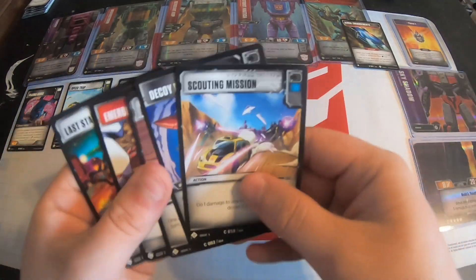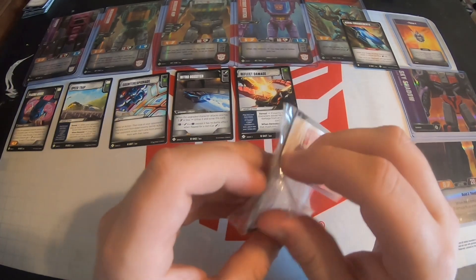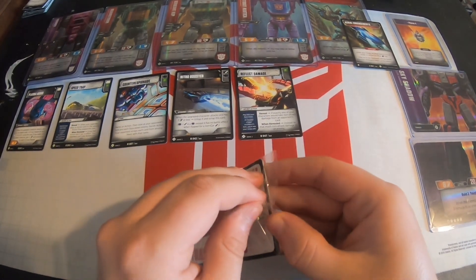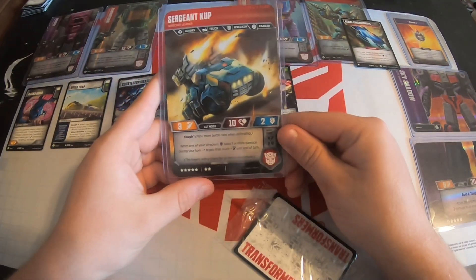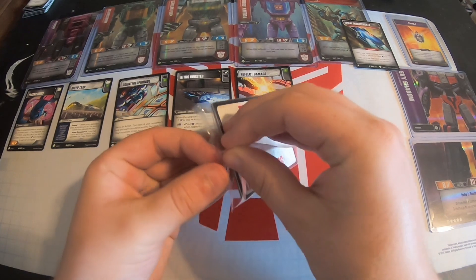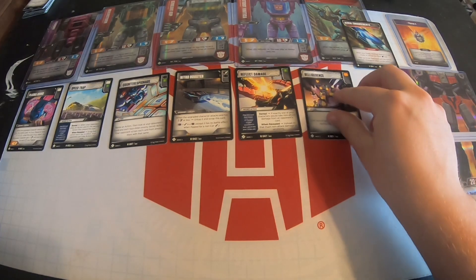Reflect Damage — that's going to be an interesting sideboard card if direct damage ever becomes a really big thing. Here's Belligerence — I know this card is going to be a good card. I'm looking forward to that one. Next we have Hold the Line. This box was incredible — having a super rare and six rares, I've never even heard of anything like that. There's a Regenerative Core.